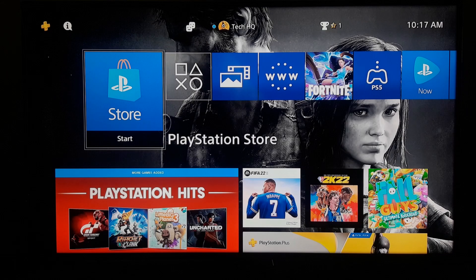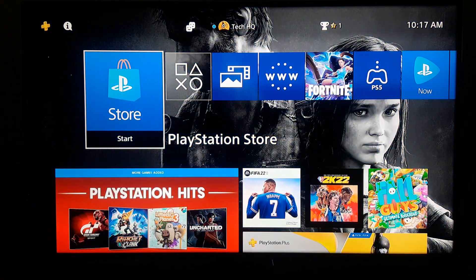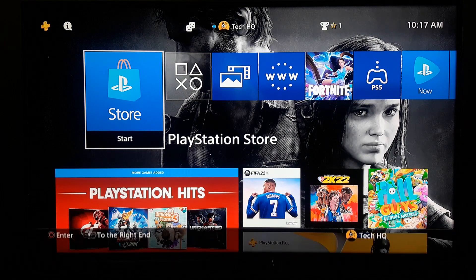If that still didn't work, press the PS button, go to Power and turn off your PS4. Also turn off your router and wait 10 to 15 minutes, then turn everything back on and try again to connect to the PlayStation Network. That's the last method I know to fix this error code.